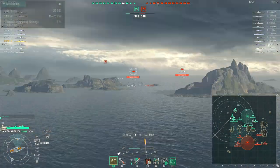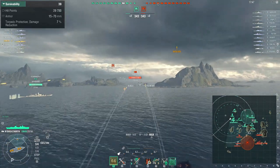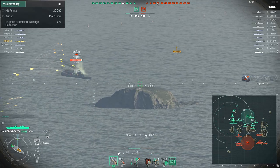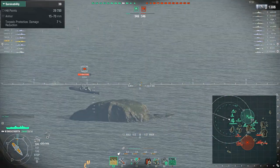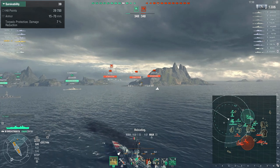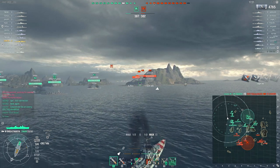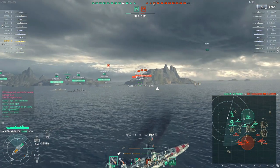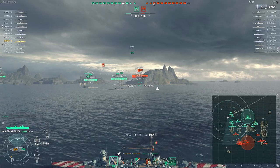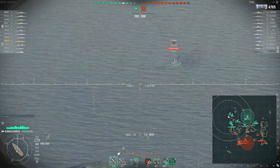First off, hit points: you've got 29,700, which is very slightly below average for the tier. The average at tier 6 is skewed up by both the Cleveland and the Graf Spee because they've got a good few thousand more than everyone else, but most ships are just under or just over 31,000. So this is pretty average for its tier. You've got 7% torpedo bulge protection, giving a little reduction on torpedoes that hit your torpedo bulge. Most of the pure cruisers have between 0 and 10%, so 7% is on the upper end of that scale.